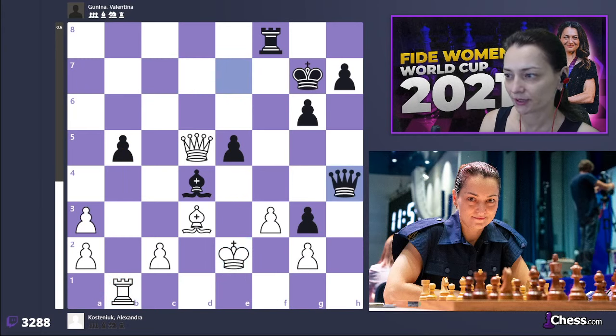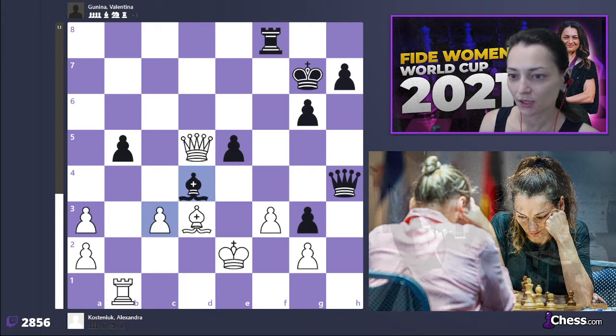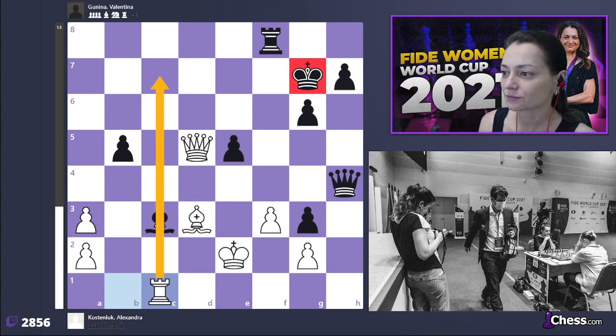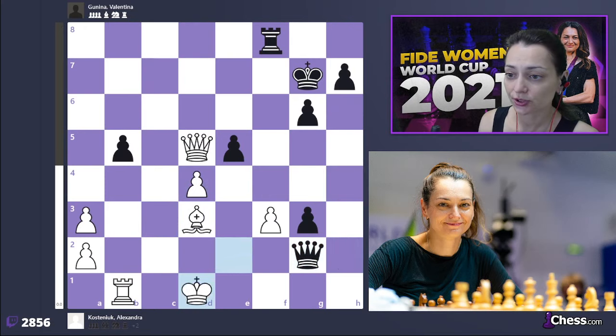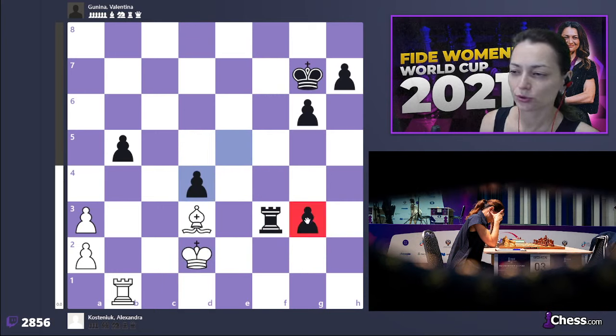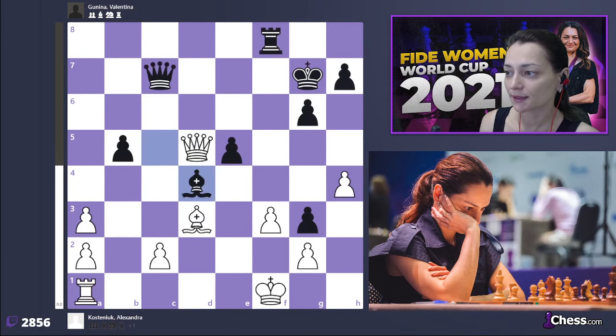Queen takes h4, and here not rook takes b5 — which loses to queen h1 — but c3 first. This is a very important move, the idea being after bishop takes c3 to go rook c1, and again her king is also quite shaky. That should be a draw, and if after c3 she plays queen to h2, it doesn't bring her victory either. But in time trouble people tend to make mistakes.